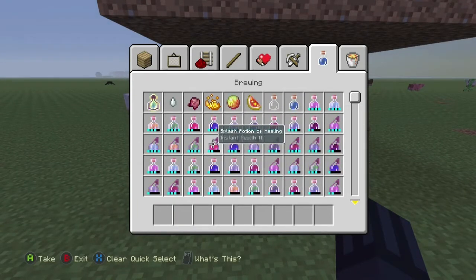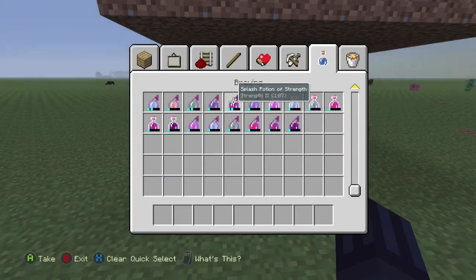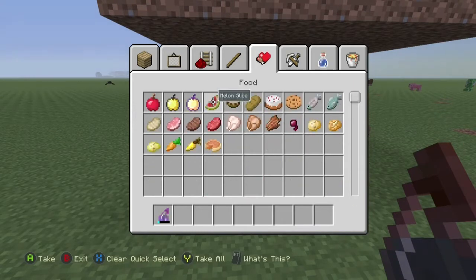For this project, all you're going to need is a zombie villager, a fence post to trap him in, and dirt if you want to block him from the sun so he doesn't die. You also need at least a level one weakness potion — level two works too.